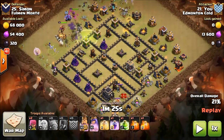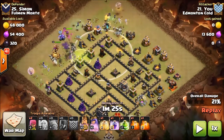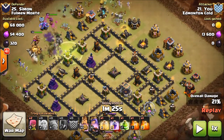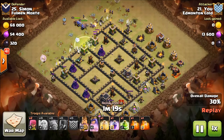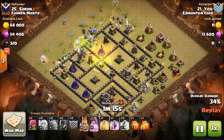I'll stop here — on bases with wizard towers on the sides like this, and with these air defenses that can target your healers but not the witches typically, these are the bases you've got to be careful with for witch slap. These bases can actually doom a witch slap raid. But as you'll see, Noah handles all that with no problem.